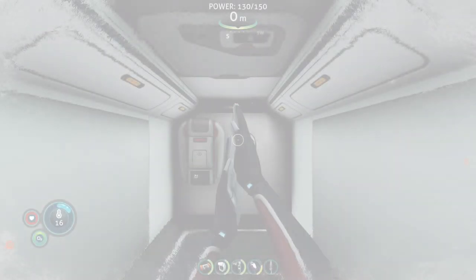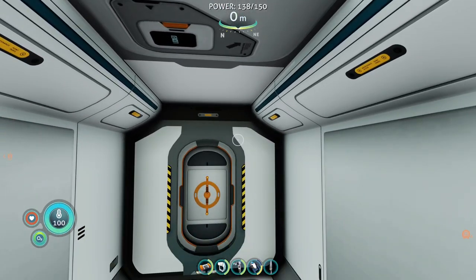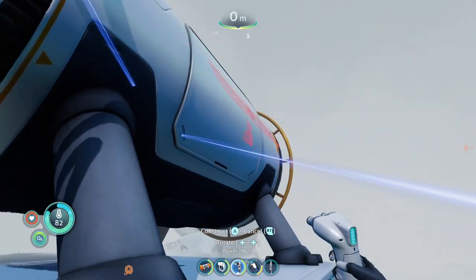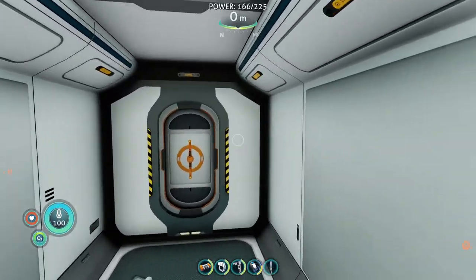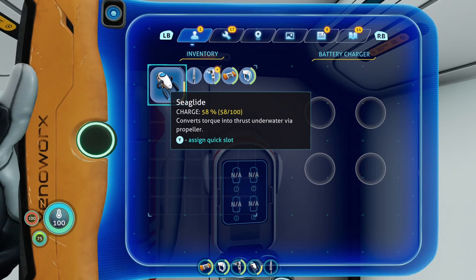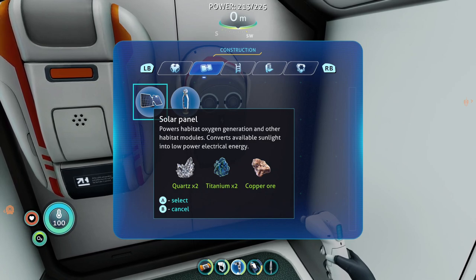We've got 150 power, and it's all well and good. Now you can place these solar panels elsewhere — you might even be able to place them on certain structures on top. We've got 225 power now. Anything you place might have a power usage — it will tell you. The battery charger here will just simply recharge your batteries. To make one you just need some titanium, some copper wire, and a wiring kit. The solar panels are just some quartz, some titanium, and some copper ore.